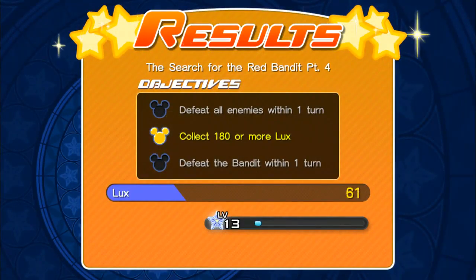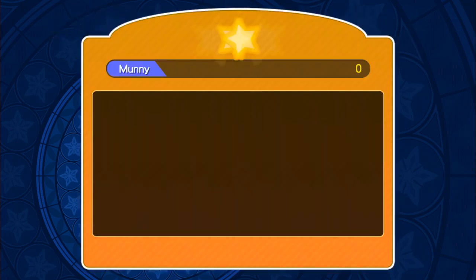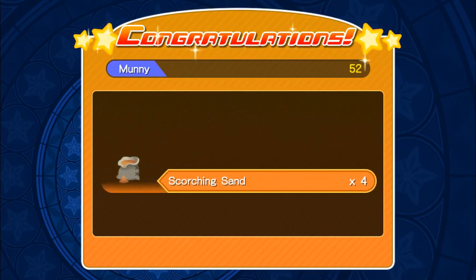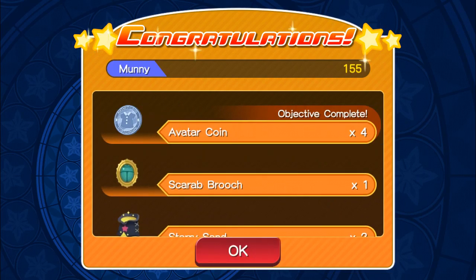With the art limits within one turn, collect 180 or more looks. Defeat the bandit within one turn. So we do get that and we do get some money. We have some scorching sand, some earrings, adjugate ring, scarabrooch, avatar coin, and some starry sand. And we get four avatar coins. So that's pretty good.